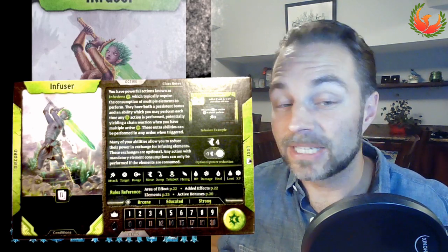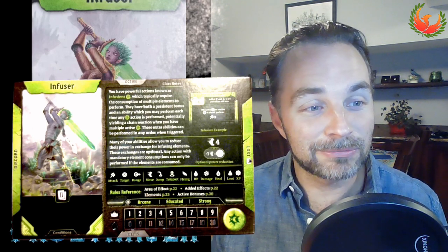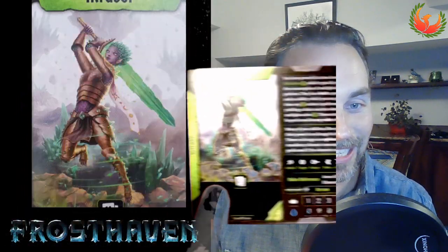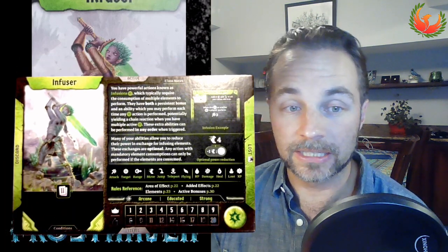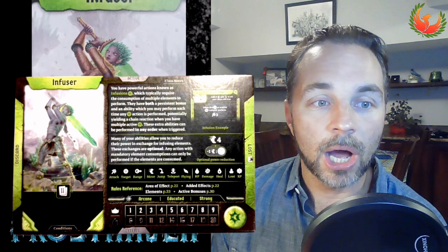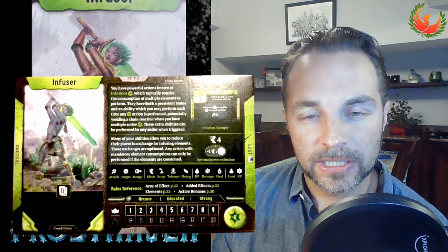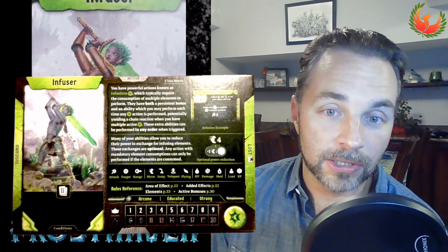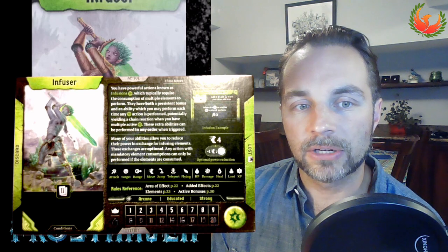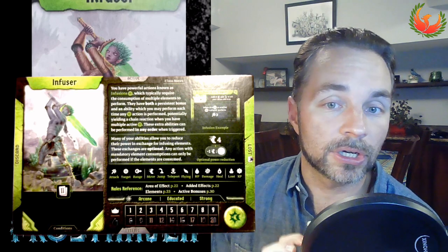We're using a red background today because the Infuser's cards are green — turns out all my favorite classes in Frosthaven have green backgrounds. This class has cards called Infusions, which we'll get into in a moment. They're kind of like playing the Drifter in that you're suiting up, but every time you do the suit-up action you get to do a combo bonus turn — not quite as powerful as most permanent effects.